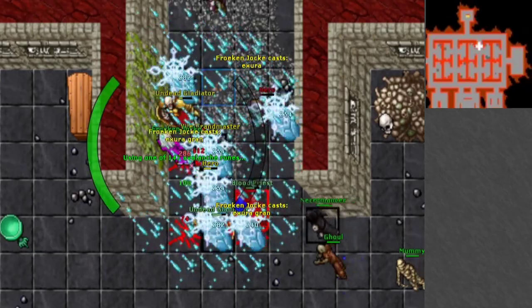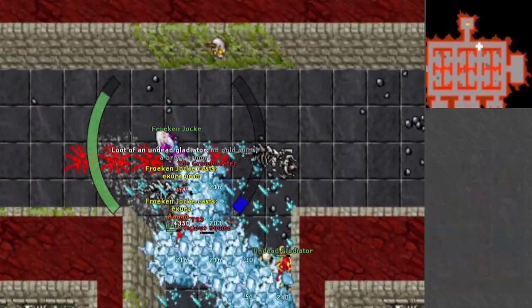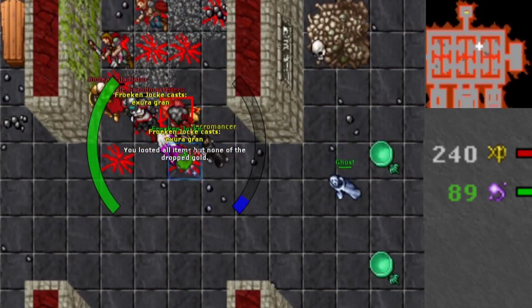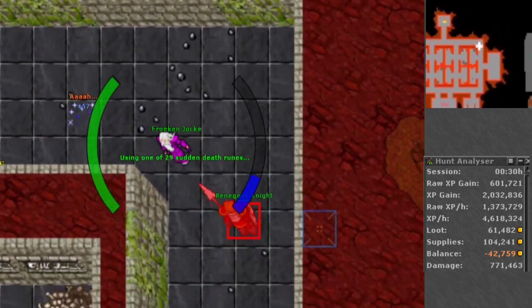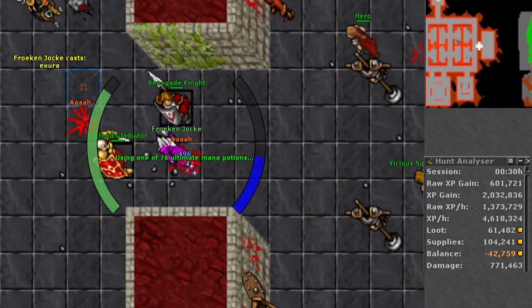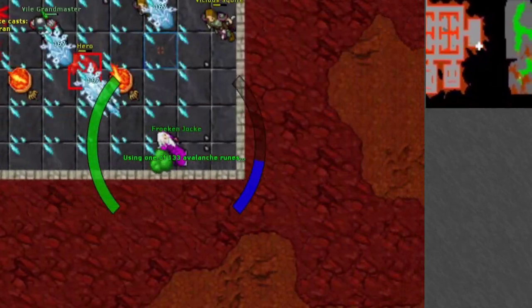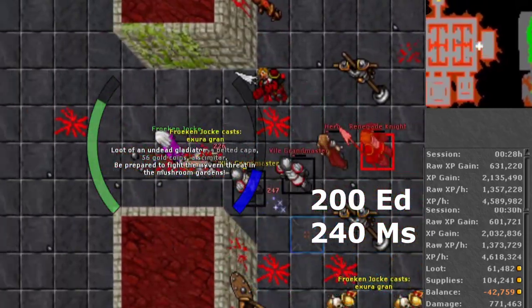Lastly, the level 240 Master Sorcerer. It had a magic level of 89 with equipment on, had double EXP prey active, and managed to make over 4.6kk EXP per hour. That means that at level 200 and 240, there wasn't any big difference in EXP — you are probably capped out at this EXP per hour.